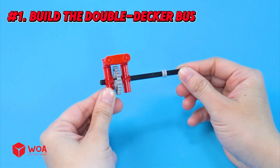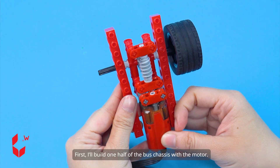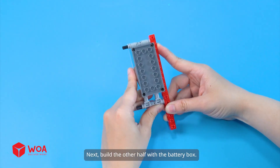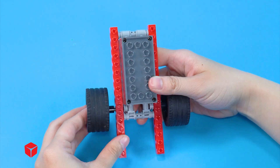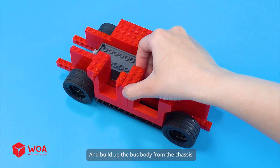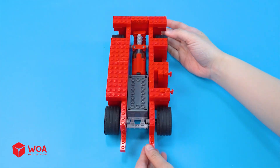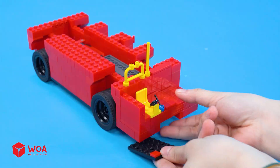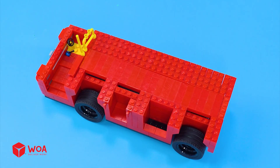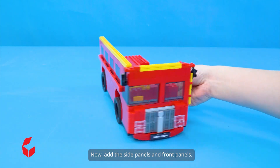Number 1: Build the double-decker bus. First, I'll build one half of the bus chassis with the motor. Next, build the other half with the battery box. Then I'll connect them together and build up the bus body from the chassis. Add the side panels and front panels.